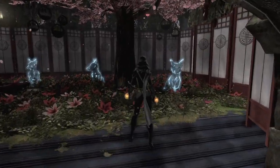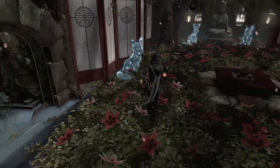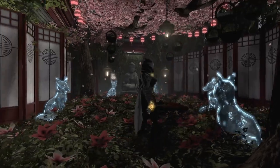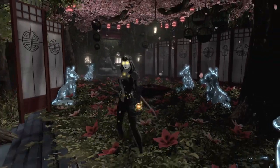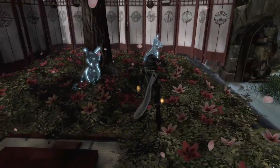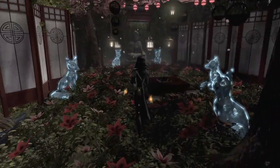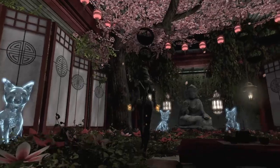Look at all the fox spirits — it's so great! It's just so pretty. You have the nice tea area, very zen. You get to chill with the fox spirits. Cherry blossom trees, the Buddha. It's just so serene and beautiful.